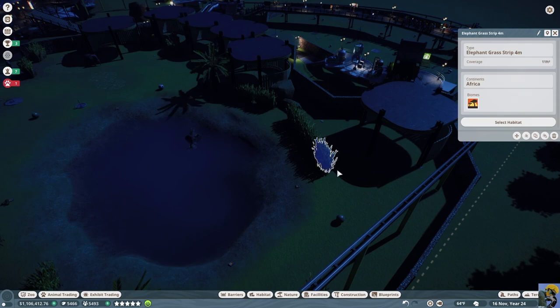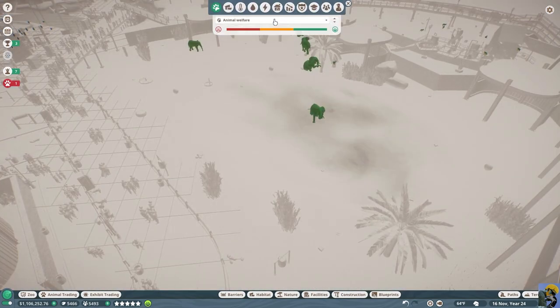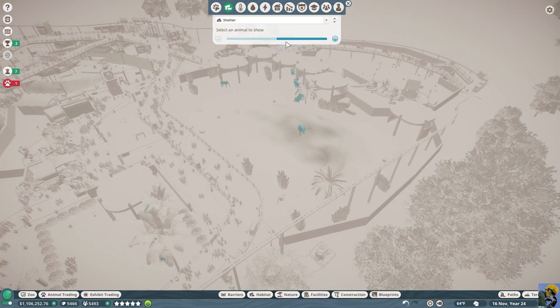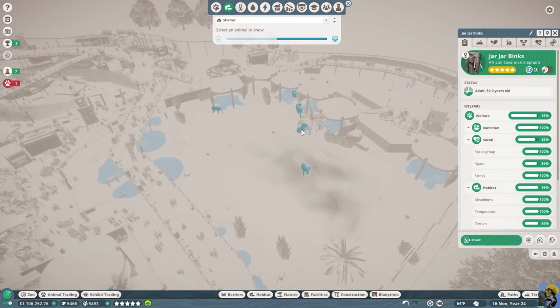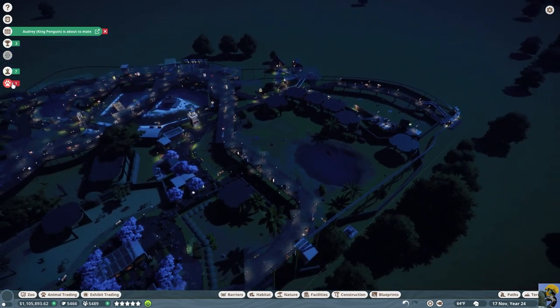I'm also going to take out these plants. I've been getting rid of the springboks steadily and I don't want to mess up where they can walk. Traversable area looks good. That didn't change anything but it got them up to 90%, and that's probably as good as I'm gonna be able to do for this habitat situation.